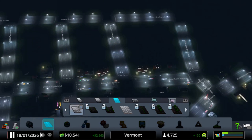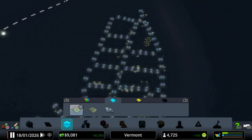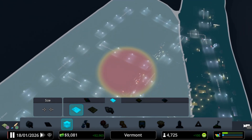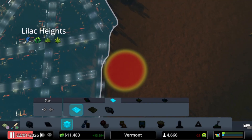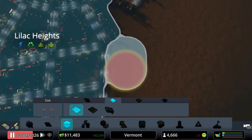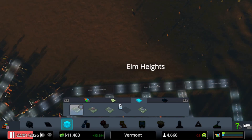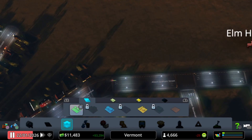Zoned it all out for you guys, it's looking good. I think I want to expand Lilac Heights again. Actually, let's change this out for some more agricultural up here. There's another good spot we could build right here — Elm Heights! I like that. Elm Heights, you are now agricultural. And we will set this up as some industry over here.